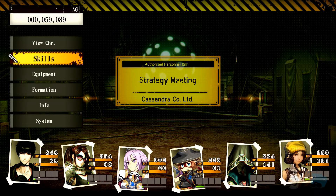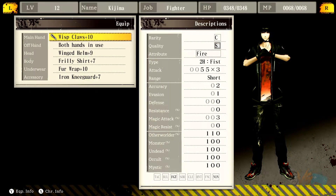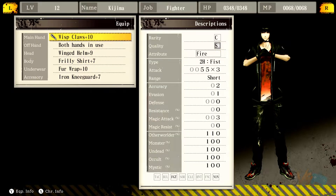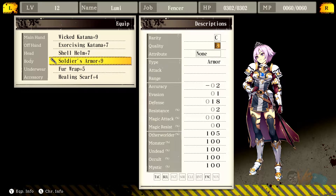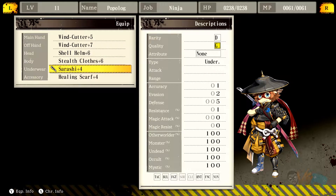So the biggest thing that we did was everyone got some new equipment. So we got Wisp Claw's 10, Weak Helmet 9, Furly Shirt, Fur Wrap, Iron Guard. Ghoulish Club, Captain Shield, Shell Helm, Stone Mail, Fur Wrap, a Healing Scarf. Wicked Katana, Shell, Soldier, Fur, Healing. Wind Cutter, Wind Cutter - we didn't find any new weapons for this person. Shell, Stealth, Sarashi, and Healing Scarf.